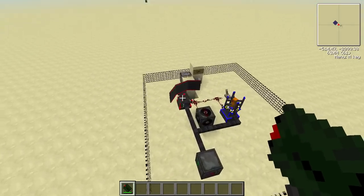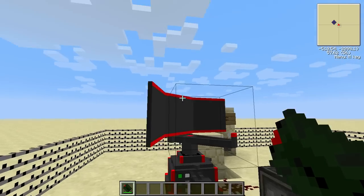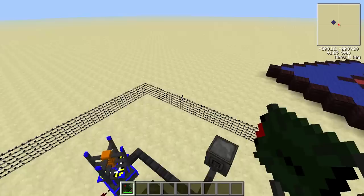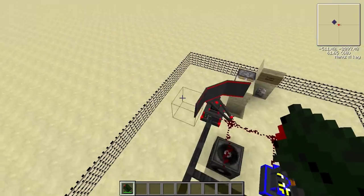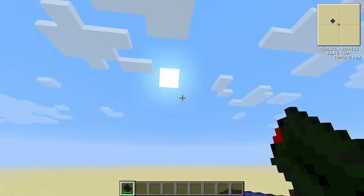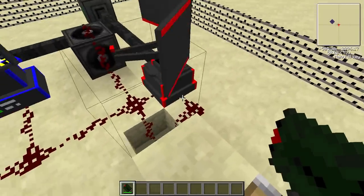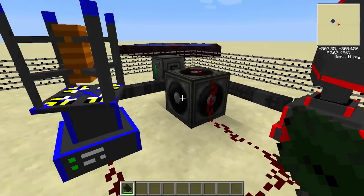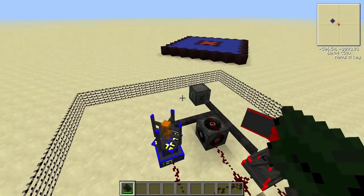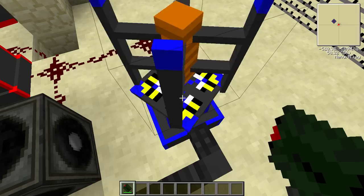So, this radar station is set to a long range of 20. That means within 20 blocks, it will detect a missile and emit a redstone signal. It'll go to this alarm block, which sets off an alarm, and this EMP tower, which will EMP the missile. But this EMP tower is not set to 20 — it's set to 100.